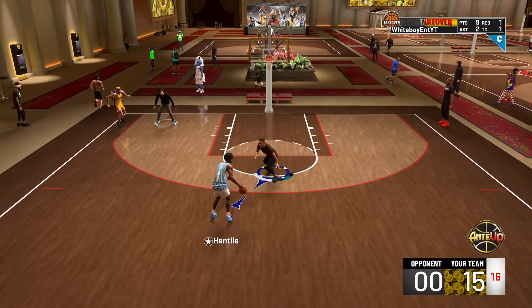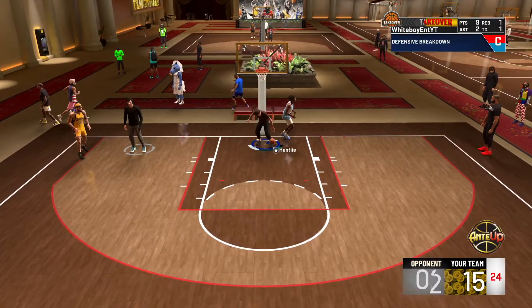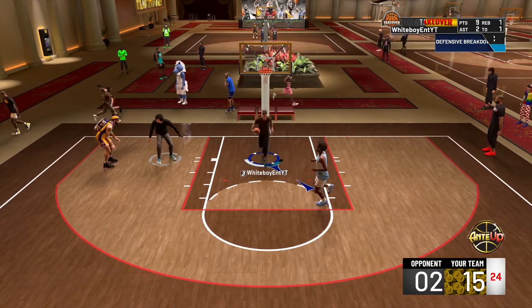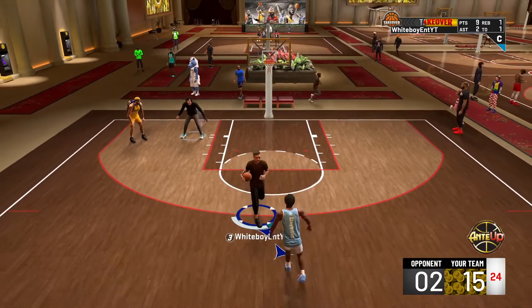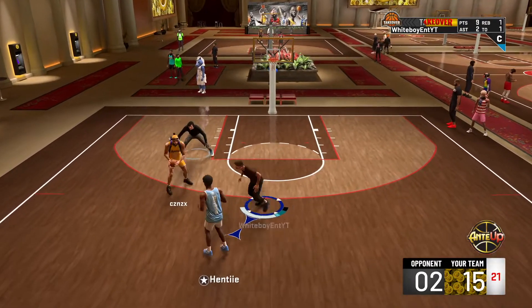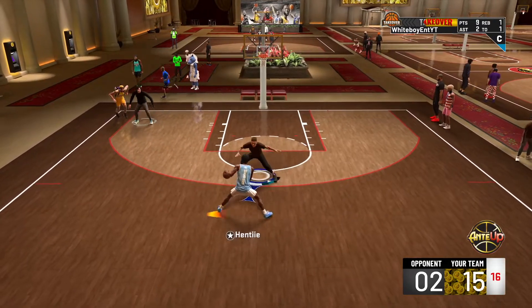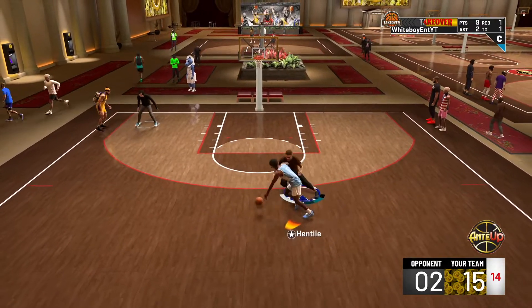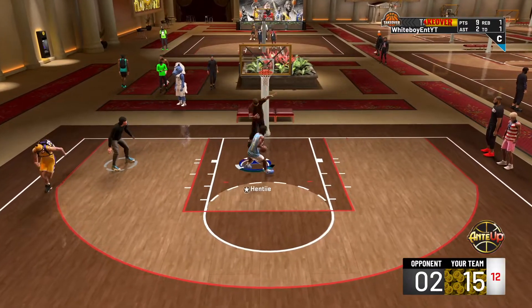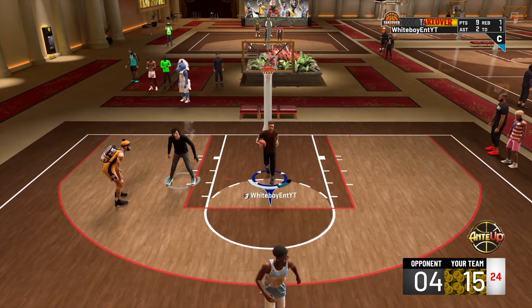I got six snatch blocks on this build alone — at least 50 on my paint beast. I'm gonna post a video on how to get those actually. Y'all, this is the best stretch playmaker build, I don't know how many times I have to say that — the way I made it is the best. He's hop-cheesing me, he's probably got Bronze Fancy Footwork trying to do that.